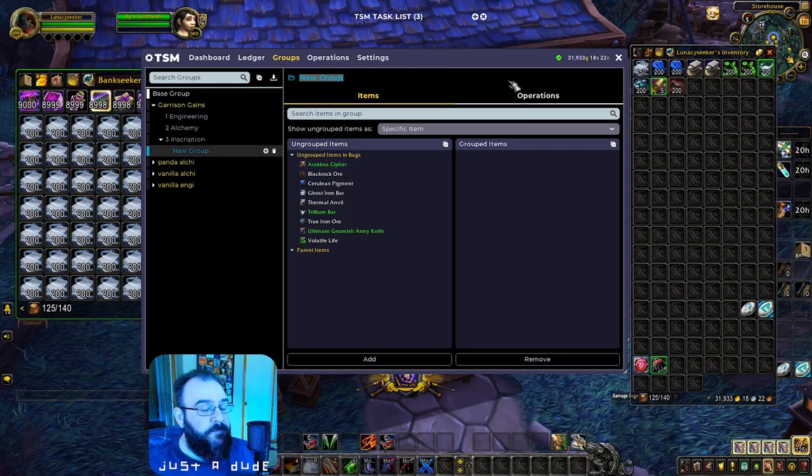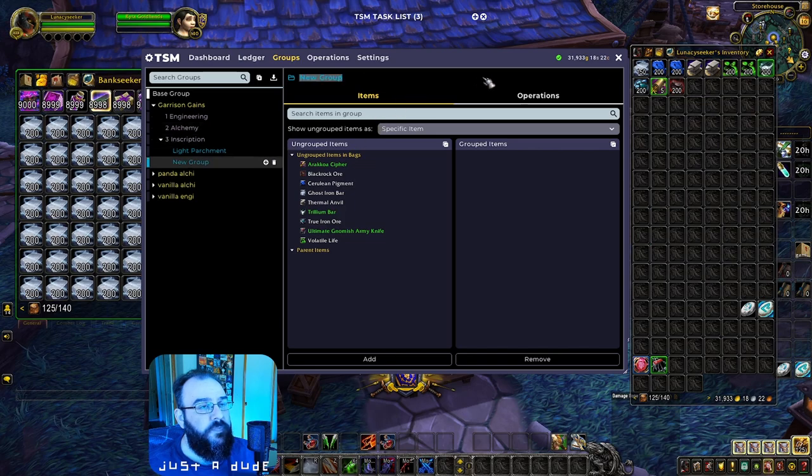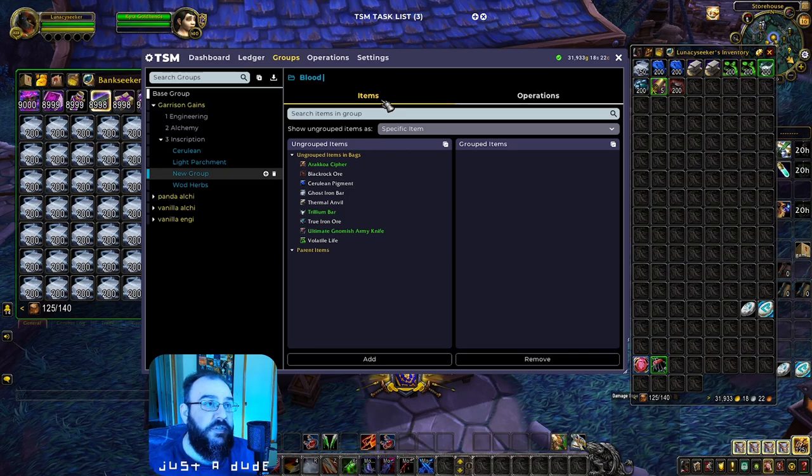For Inscription you're going to need a few different categories. You'll need Light Parchment — you're going to need a boatload of this, so it's nice to set up its own group so you can buy it in bulk from your Expedition Yak or whatever mount you use for crafting items. You'll also need a group for Water Herbs, a group for Cerulean Pigment, and a section for Blood Cards just for cleanliness of your inventory.